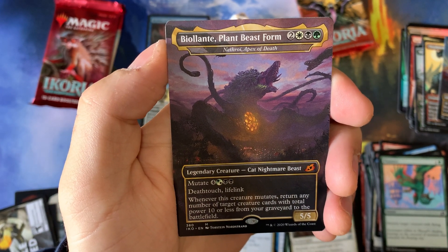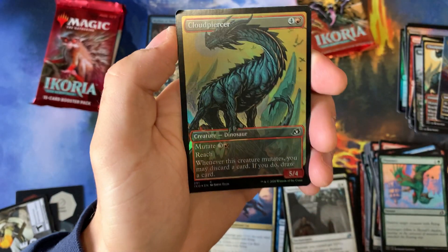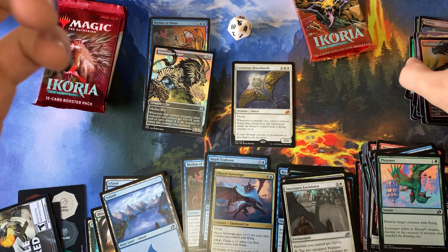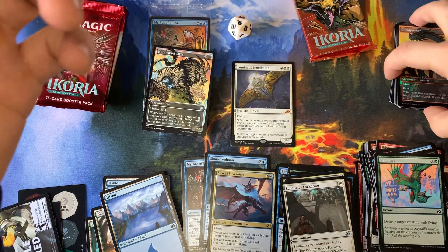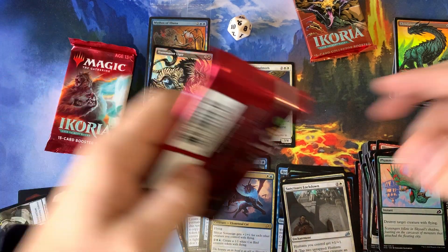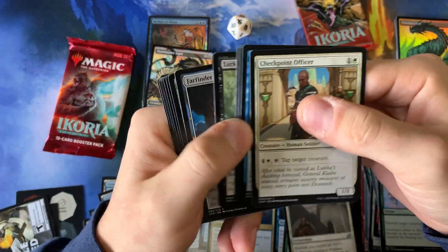This Bioland will be going straight into my collection because it is a non-foil version - I like to collect the non-foils. For our foil in the pack we got a foil Cloud Piercer. Not too bad on the first one - would have liked to see maybe a foil box topper or something, but not too bad. We got two more Ikoria regular packs and then we'll get into that last pre-release pack.